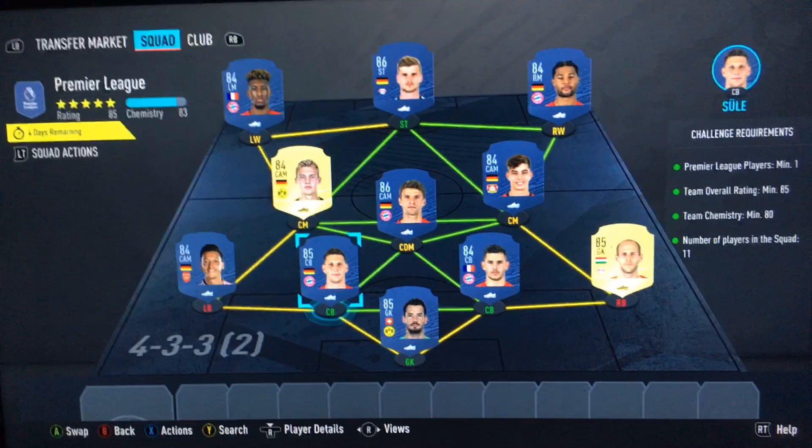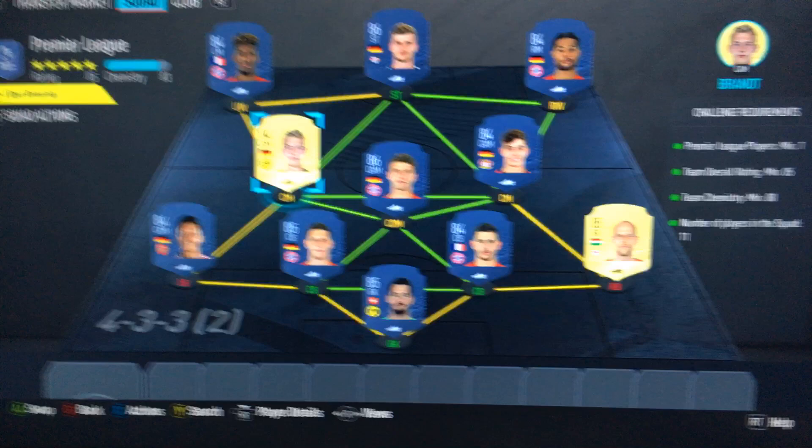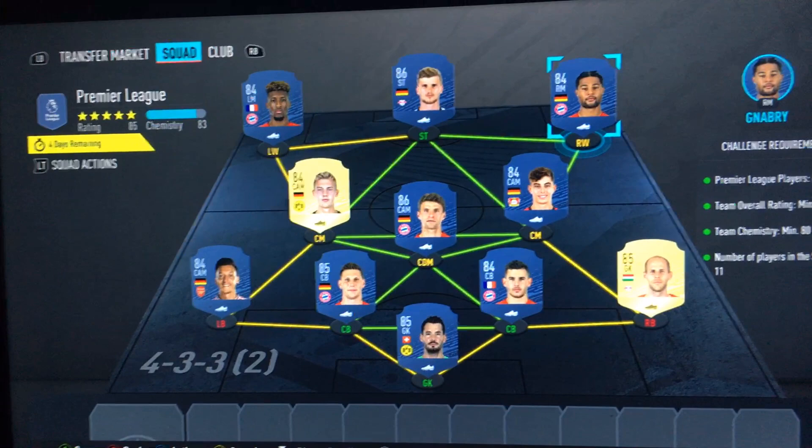In net we have Berkey. Left centre back we have Sewell. Right centre back we have Hernandez. Right back is Golaski. Left back is Ozil. Left centre mid is Brandt. CDM is Muller. Right centre mid we have Havertz. Right wing is Gnabry. Striker is Werner. And left wing is Koeman.